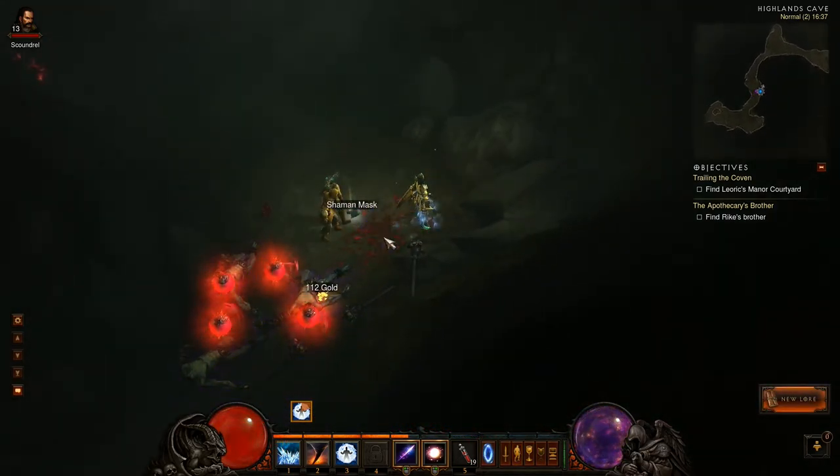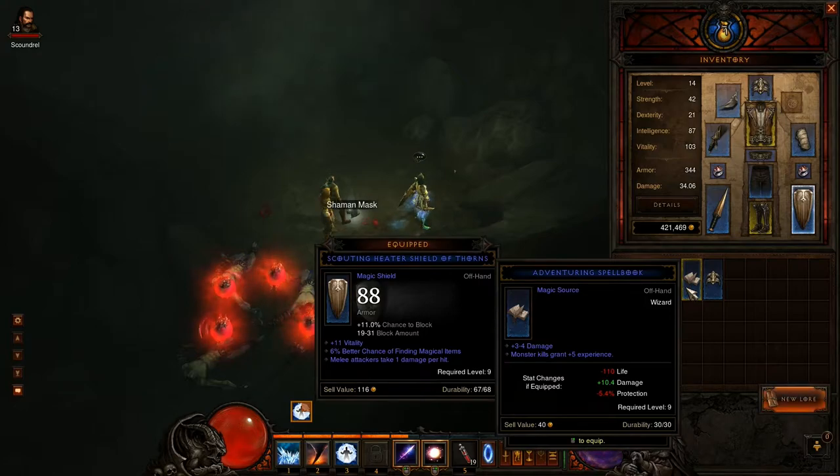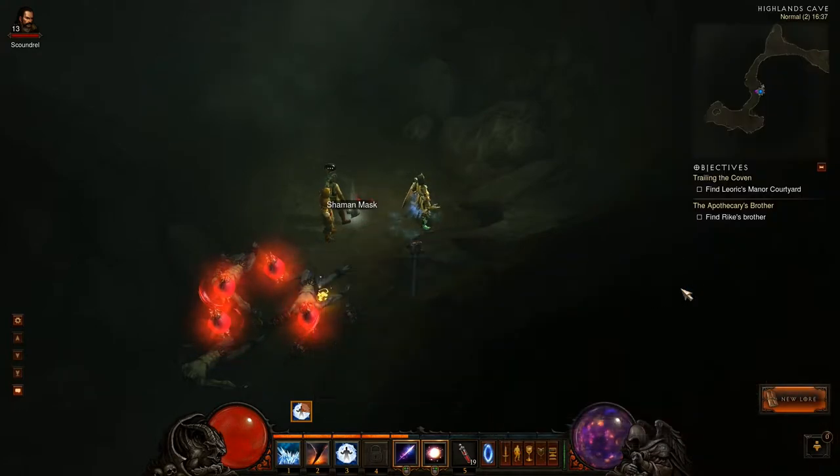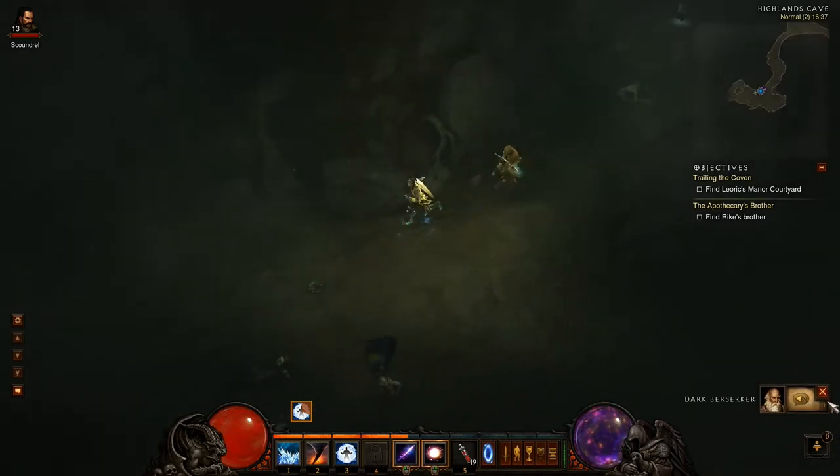An adventuring spell book and a Coif of the Bear - 9 vitality. Not as good as what we are currently using. This would give us ten damage but lose us a lot of protection. Since this is hardcore, I'd rather stick with the protection.